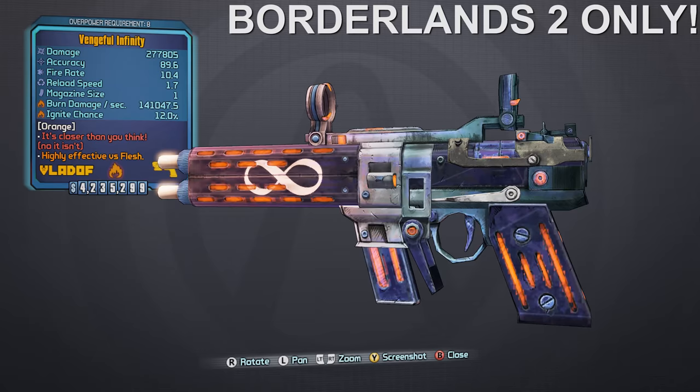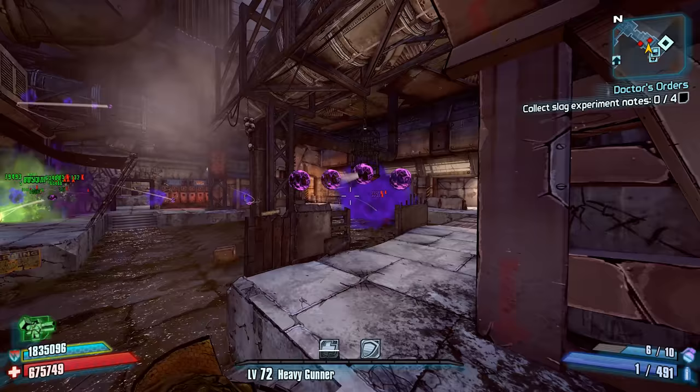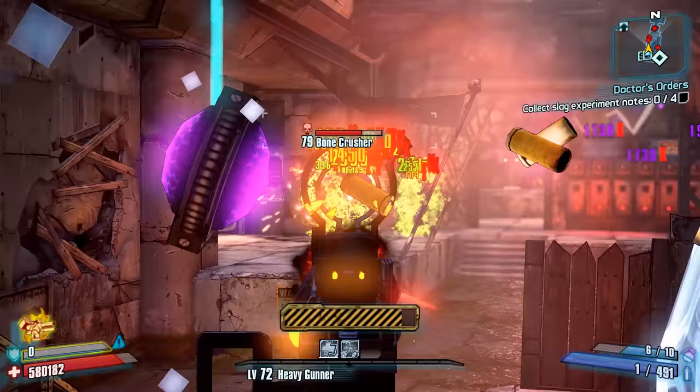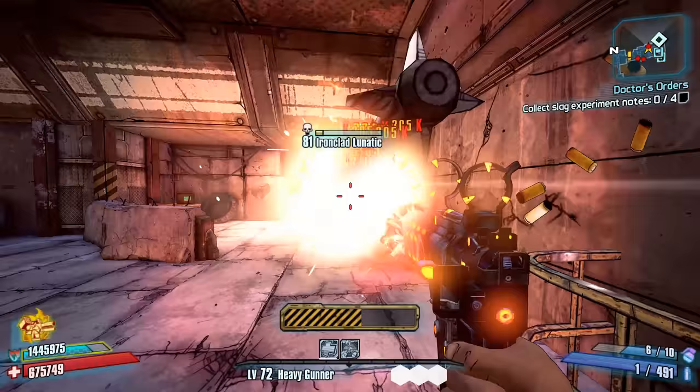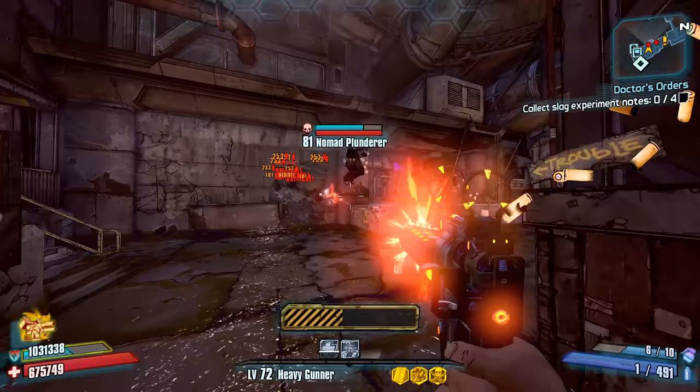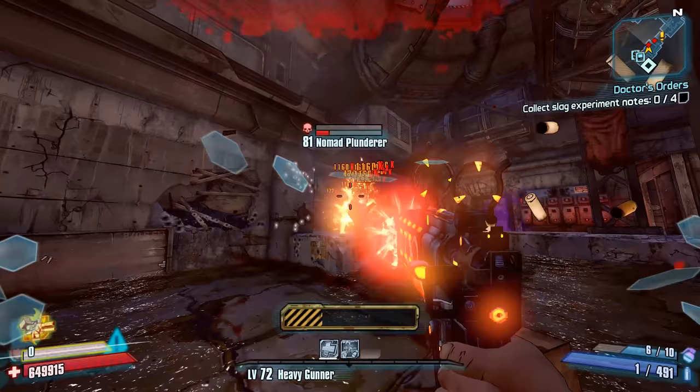Number 10: The Infinity Pistol from Borderlands 2. While the Borderlands franchise is no stranger to infinite ammo weapons — as the Dove from the original Borderlands beat the Infinity Pistol to the punch — the Infinity Pistol is a pretty fantastic weapon, especially in Borderlands 2 where most characters don't really have any reliable way to regenerate their own ammo. The Infinity has pretty decent damage and pretty good fire rate, though not as high as the Vladov Anarchist or Vladov Stinger, but the infinite ammo more than makes up for that.